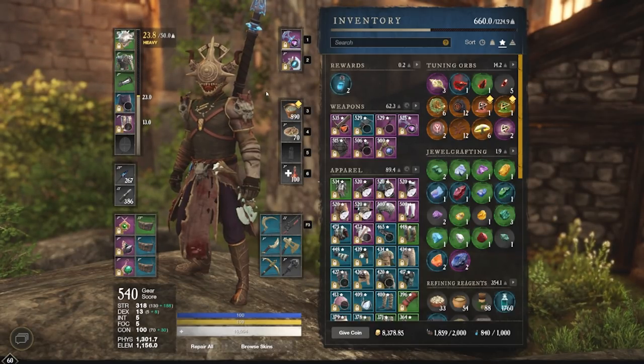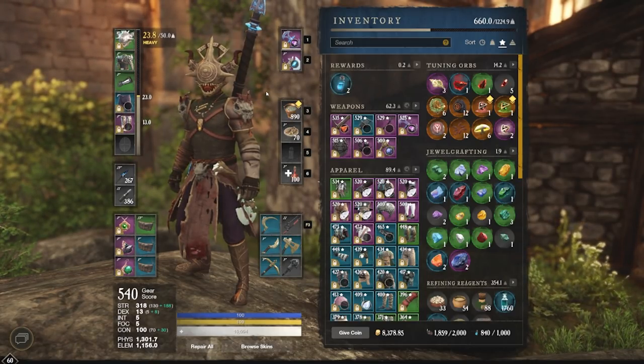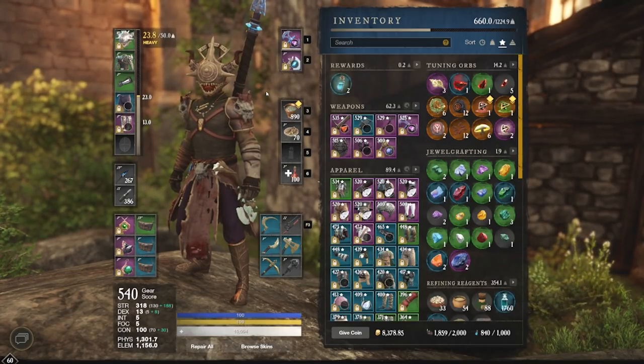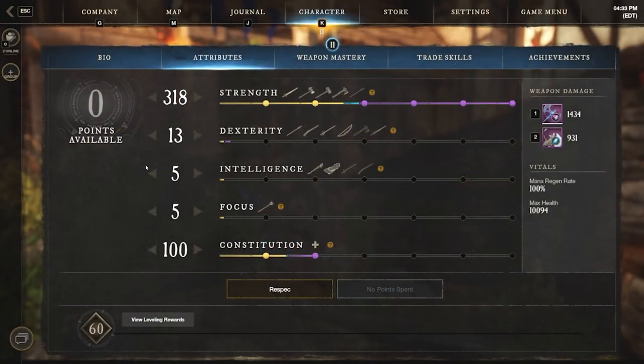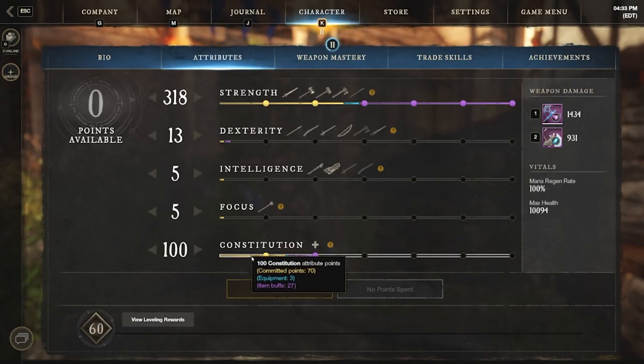That's going to be about it for the gear. If you have any questions about the build or the gear, make sure to throw them down in the comments below. So let's move on to my stat allocations. Here we are at the attributes window where you can see all of my stats. I'll quickly show you what points I have committed — 130 here in strength, as well as 70 here in constitution.